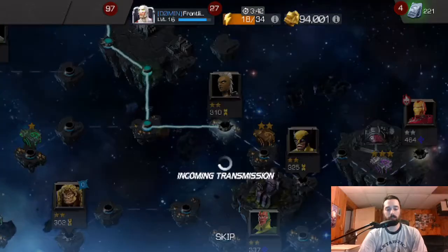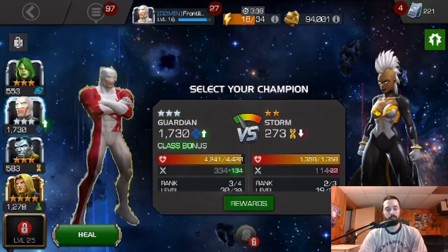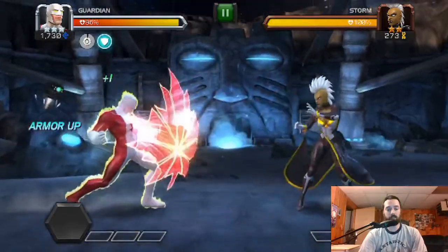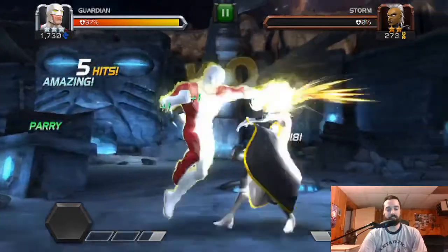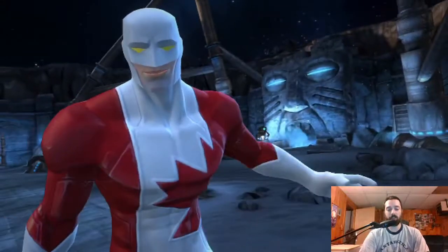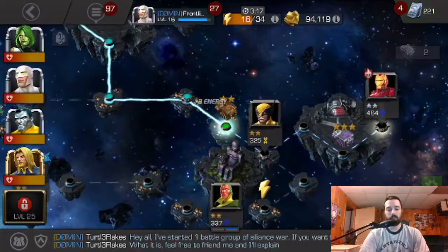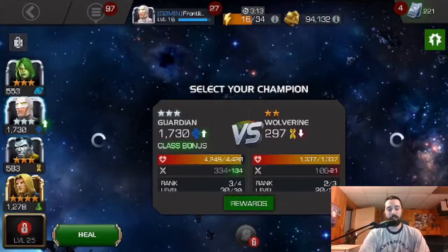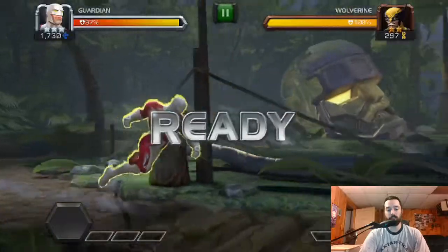We've got a Storm and a Wolverine mini-boss and then Iron Man. But this is still your basic block or parry — get your five hits in, throw your special attack, and that's pretty much all you need to do. Maybe you need to dodge a special or two, but nothing too tricky here. By this time, you should have both parry and dexterity turned on and be pretty familiar with those masteries.